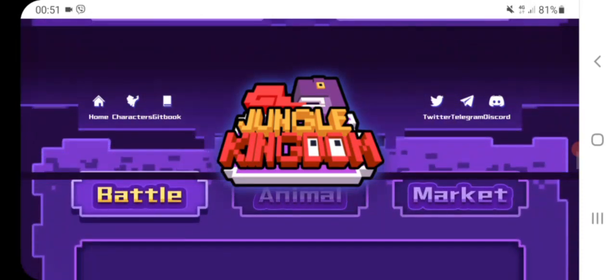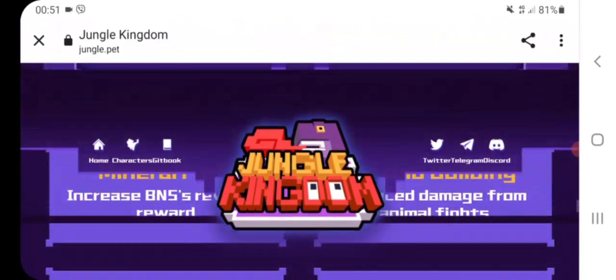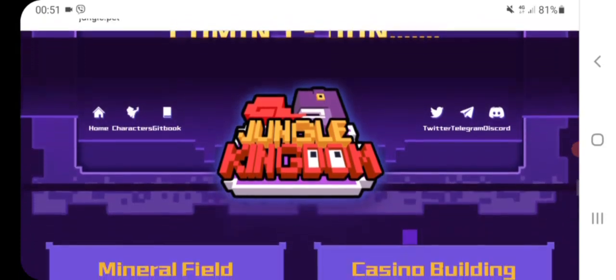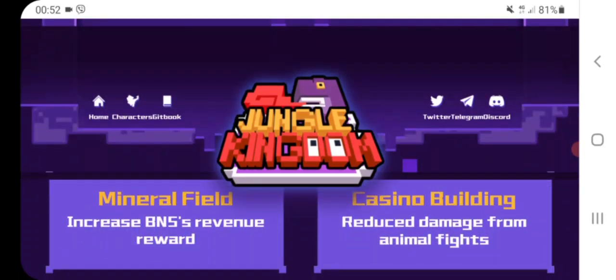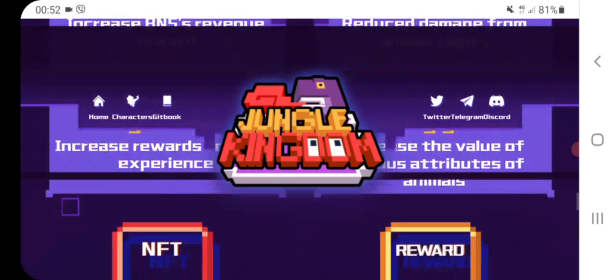We can also see, for example, Battle, Animal, and Market — these are coming soon in this project. And we can also see some of the features, for example Mineral Field, Casino, a building in this project, also Magic House and Draining Ground.